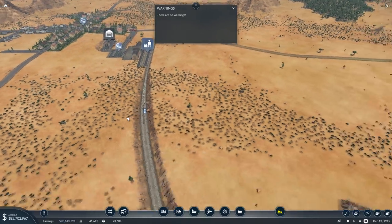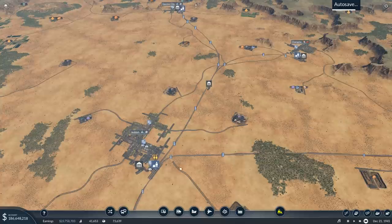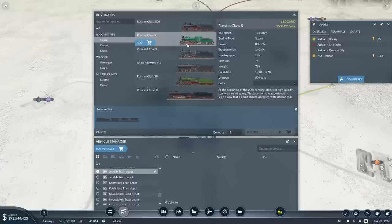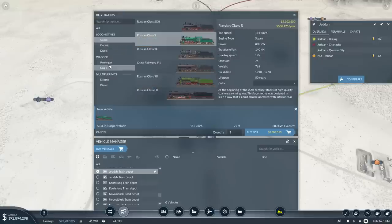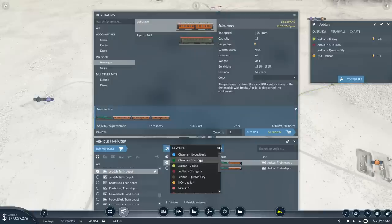Time to set up the trains. The trains are going to start from that depot. The Vorosibirsk-Jeddah is starting up. I'll go for the Russian Class S — a couple of passengers on it, 57 capacity, might just be enough at least early stage. I want to duplicate that — but I want this one to go on the Jeddah-Changsha line, and I want this one to go on the Changsha-Kwazon City line. Off you go.